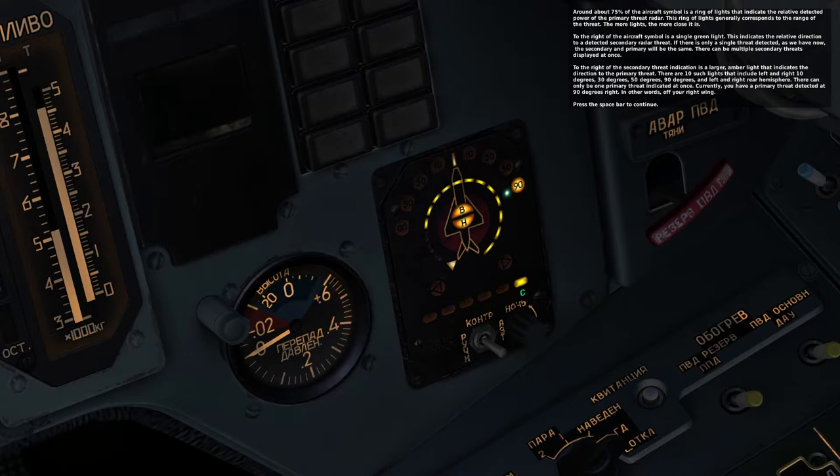There can be multiple secondary threats displayed at once. To the right of the secondary threat indication is a larger amber light that indicates the direction to the primary threat. There are 10 such lights that include left and right 10 degrees, 30 degrees, 50 degrees, 90 degrees, and left and right rear hemisphere. There can only be one primary threat indicated at once. Currently, you have a primary threat detected 90 degrees right — in other words, off your right wing.